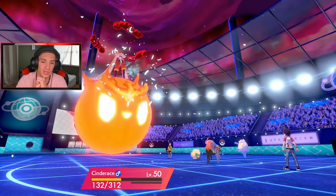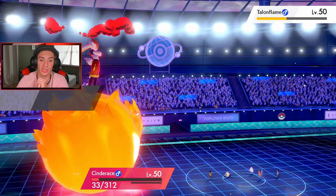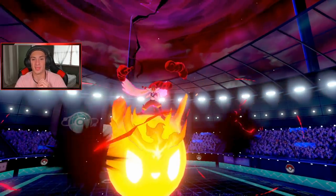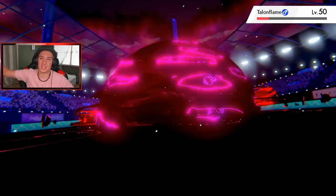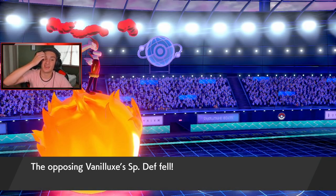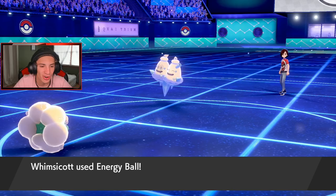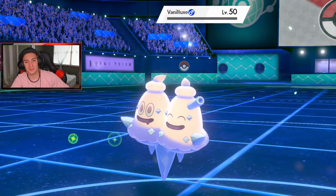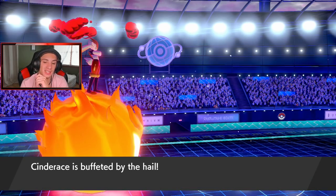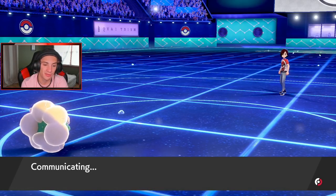Braviary comes out — leave me alone! But he does not Ice Shard, that's really good for us. Oh my god, we eat up the Brave Bird! Braviary and Torkoal are gone. Now Energy Ball comes out, and we have one more Dynamax turn — should Pyro Ball and potentially take out his last Pokemon. He should have doubled up into me — probably could have had a win.